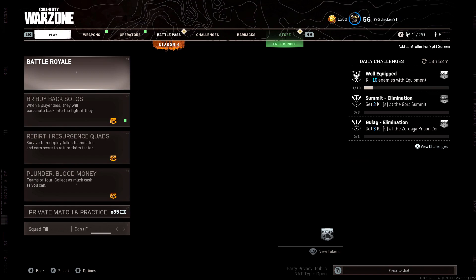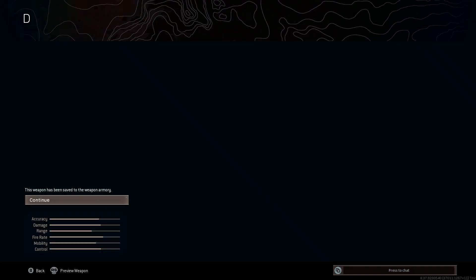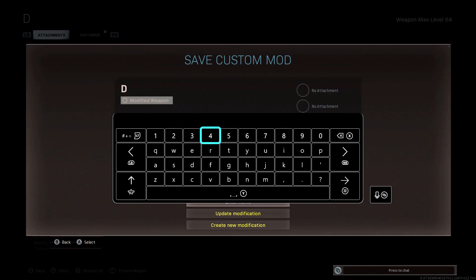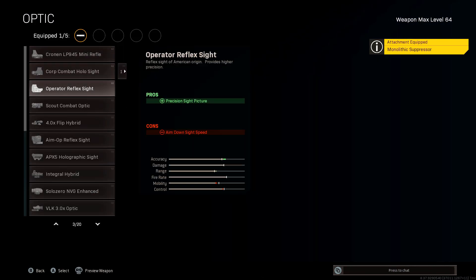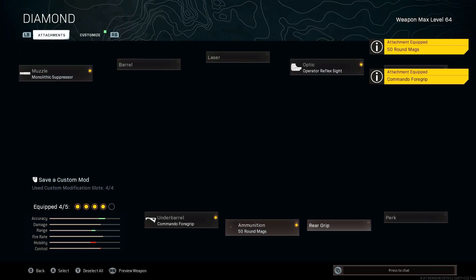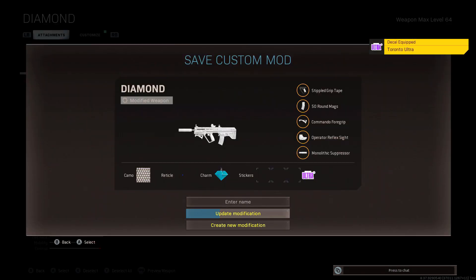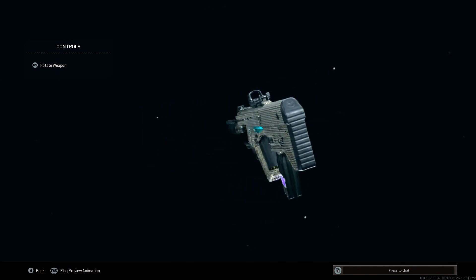Just so you guys believe me, I left the game and as you can see the Diamond camo is right there. What you're going to want to do is create a blueprint for it immediately, because if you don't have a blueprint saved you're going to lose the camo forever. You can build the gun however you want — here I'm building my Search and Destroy setup. This glitch was just discovered a couple days ago and usually you'd need an unlock tool to do this kind of thing.